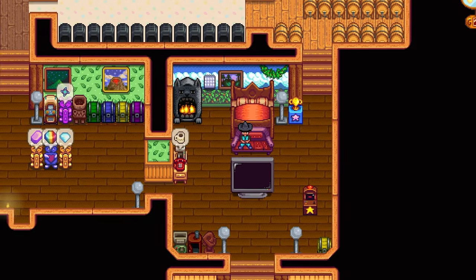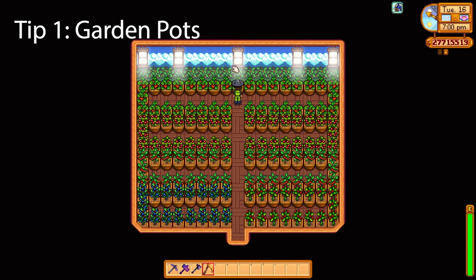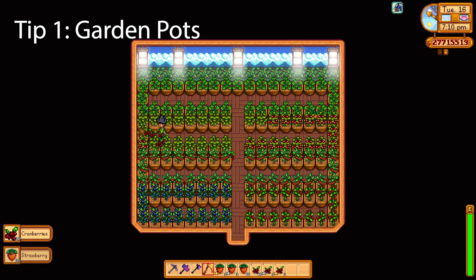Let's start with the first tip: garden pots. Evelyn will give you the recipe to make a garden pot once you have completed the bundles that unlock the greenhouse in Stardew Valley. The great thing about garden pots is that you can put almost any crop in the game inside them, and if the garden pot is placed indoors it doesn't matter what season it is — you can grow it in the garden pot.